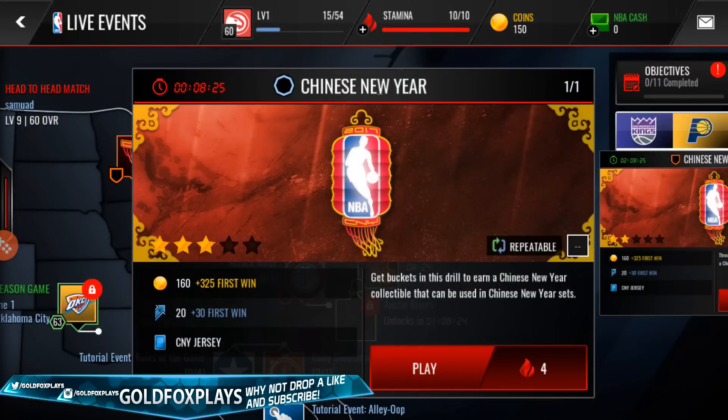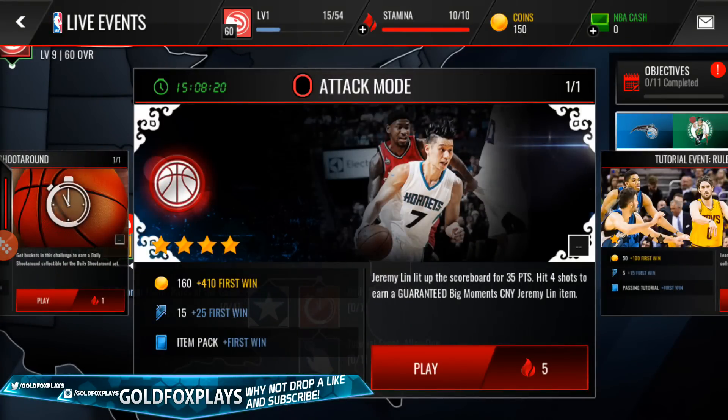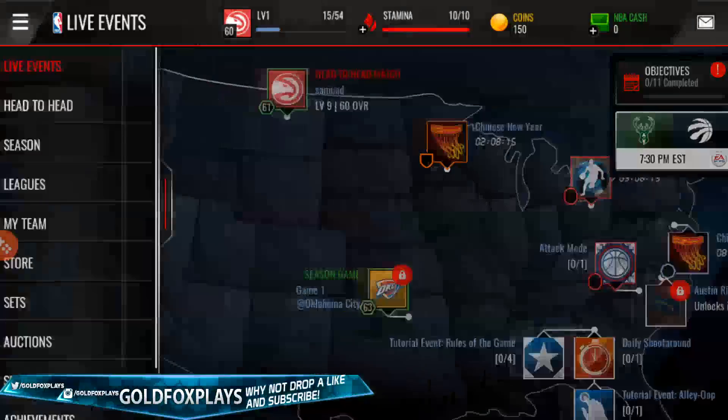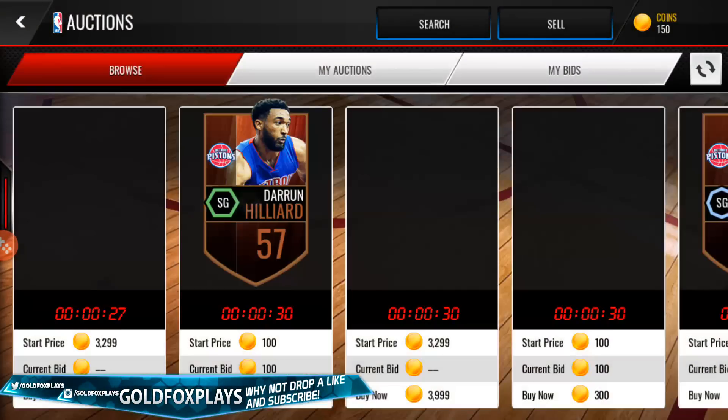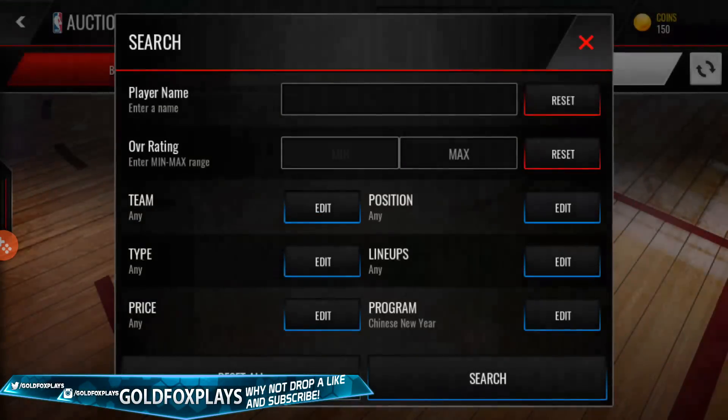These are the events — you get a Chinese New Year jersey, and with Big Moments, when you complete basically the best five Jeremy Lin moments of his career, you earn a Big Moments item. So let's go to the auction house; I'll show you guys some of the new Chinese New Year cards in the game.